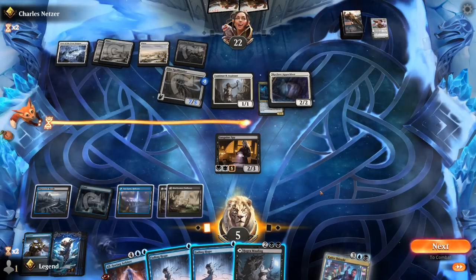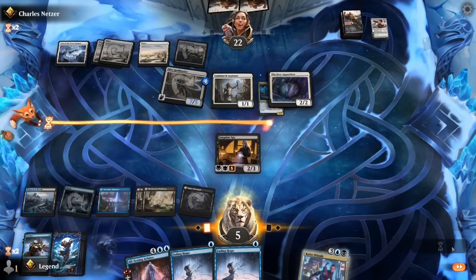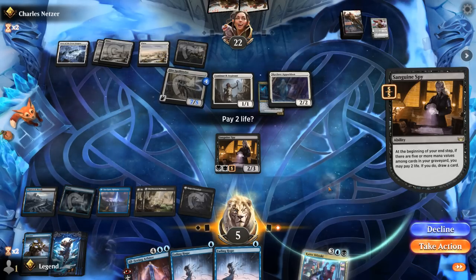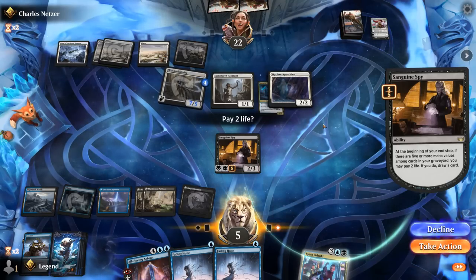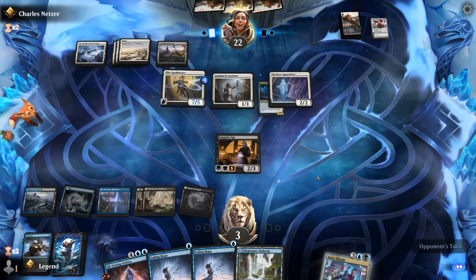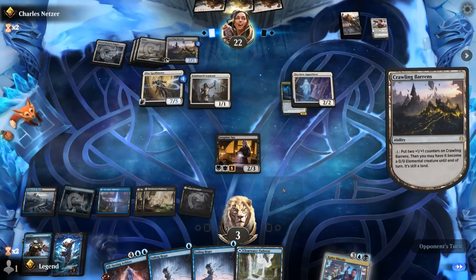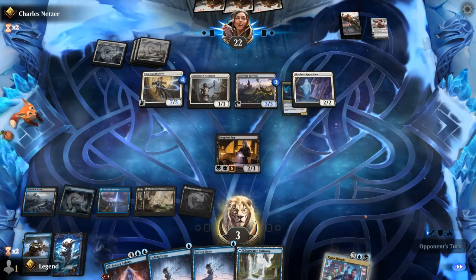We do have some options. I think just playing Mauling tapped is fine and we'll probably just pass. Do I want to fold to 3? I have 2 bounce spells and can generate an extra blocker by bouncing Apparition. I think we can afford to — might also incentivize them to attack with the team, and then double Fading Hope can be extra punishing. Our opponent animates Crawling Barons, which means they won't be able to replay Spellbinder. So we can play Arbiter next turn.